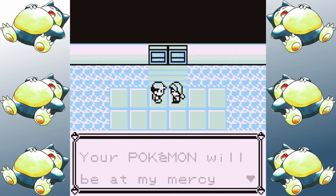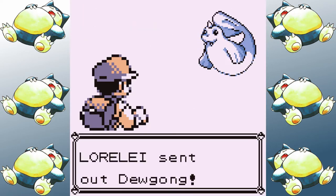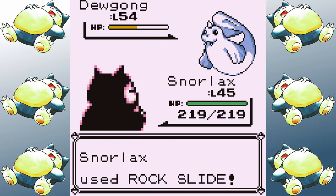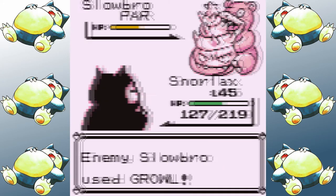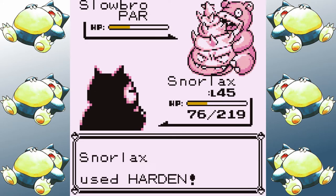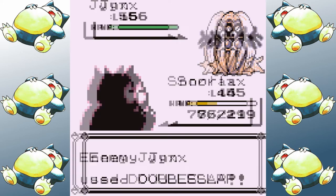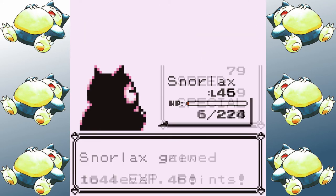Moving into Lorelei — Rock Slide is super effective against her team, which looks like it'll be an effective strategy. Dewgong doesn't take much to go down, but Cloyster does have the highest defense in Gen 1 and it takes four Rock Slides to take it down. It gets in some chip damage. Slowbro does more or less the same thing but worse, taking a metric ton of Body Slams to go down. I try to set up some Hardens to make the rest of the fight easier. Jynx can also tank a Rock Slide, and by the time Lapras comes in I'm in range where basically any attack could take me out.